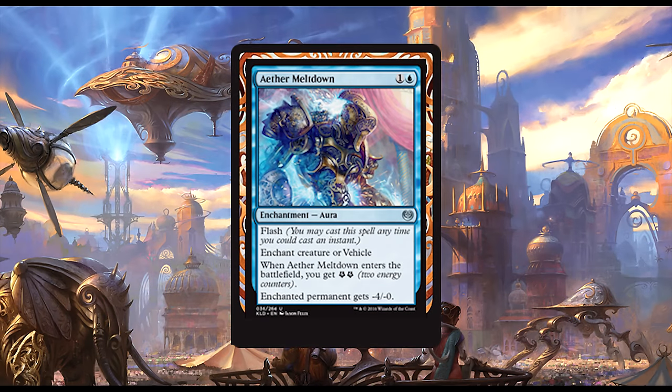First up we have Aether Meltdown. For one blue and one generic, we get an enchantment with flash, so we can cast this spell anytime we can cast an instant. It enchants a creature or vehicle — an important caveat. When Aether Meltdown enters the battlefield, you get two energy counters and the enchanted permanent gets minus four. While it's not the most exciting removal ever, it is removal in blue, which there is very little of, plus it helps deal with vehicles. This card is a solid medium and may help push a non-black control deck closer to viability, or fit into an energy deck running blue. The instant-speed cast ability is just gravy on top.